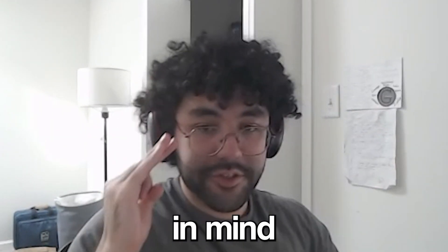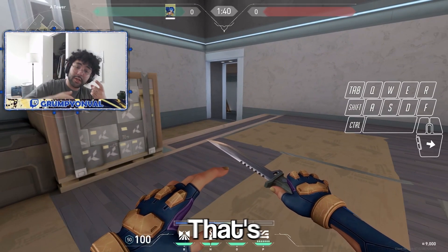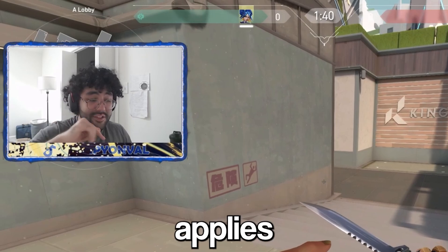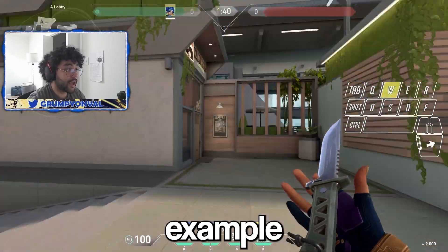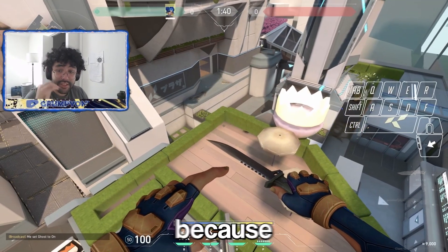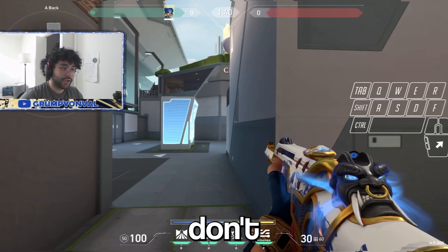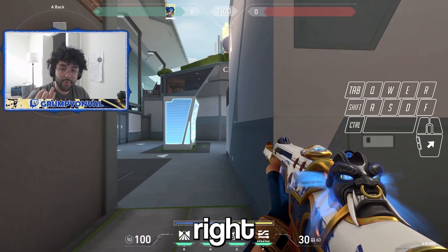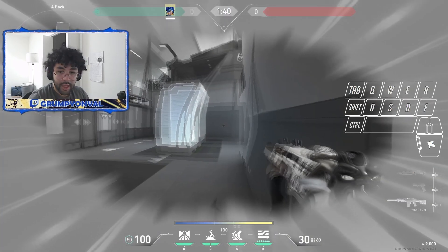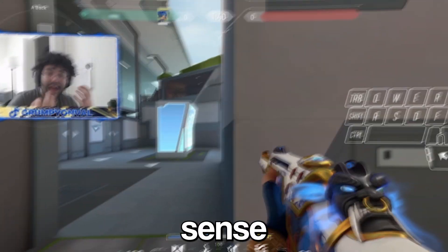The main thing you want to keep in mind as a Neon main is that you want to be throwing off timings and expectations — that's how you're going to be utilizing your movement, your stuns, and your wall. This mindset applies to every single one of her abilities. For example, a stun lineup works because it's throwing off timing. If you're a player holding an elbow and you get stunned out of nowhere right when the round starts, it will not only disorient them but it's also undodgeable because the timing doesn't make sense. That's the whole point of Neon.